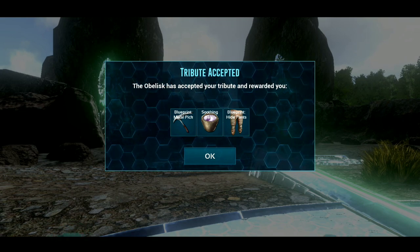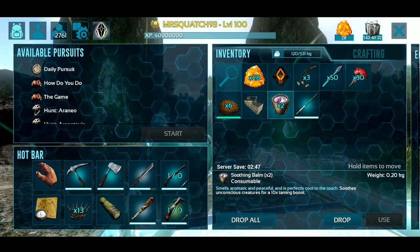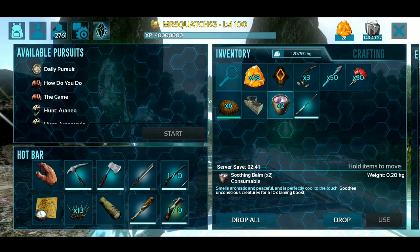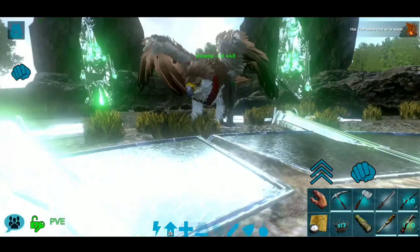I don't know if this is true, but I heard from someone that if your server is on hard, you get better gear out of the caves. I don't know if that affects anything — I think it affects the gear, but I don't know if it affects the soothing bombs. If your server is on hard, you should get like better gear — more ascendant stuff — from what I hear. I'm not a hundred percent sure.